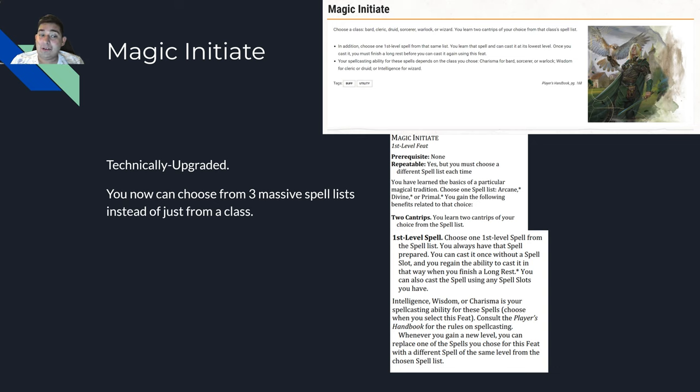Next is Magic Initiate. The old Magic Initiate was one of the top tier feats you could get. In 5e you choose a class, get two cantrips and one first level spell you can cast once for free, then again using spell slots. This was usually taken to get Find Familiar for any class, which was great, and the two cantrips let you take things like Booming Blade on a fighter without magic, massively increasing their combat potential.